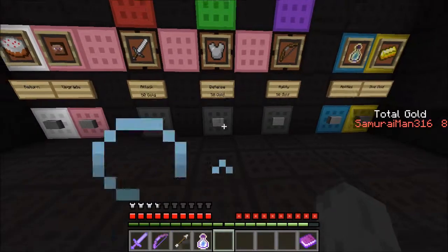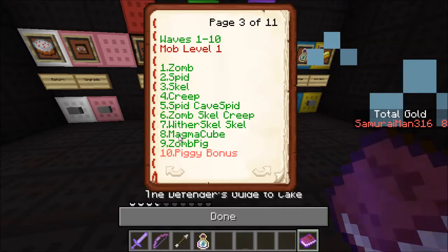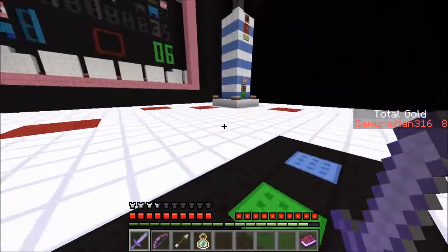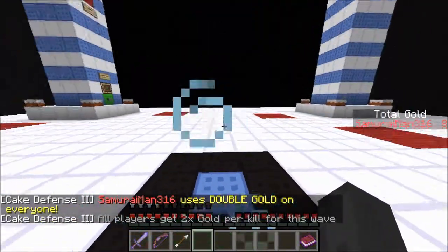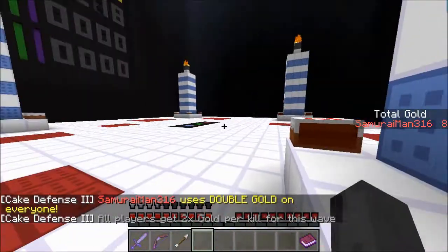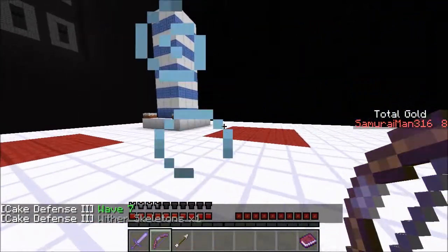Now what we want to prepare for is wave 8 — we need a lot of sword for that, because that's when we need to start using the sword, because magma cubes are ridiculous. Hopefully we can get two upgrades in this next round. Hopefully I don't forget to cast double gold — on my off-camera runs I've made that mistake way too many times. If you don't cast it you don't get the double gold; it just makes sense.